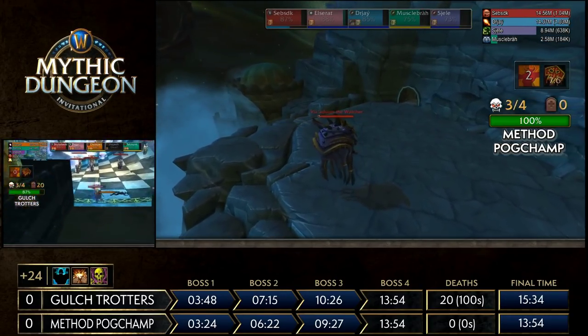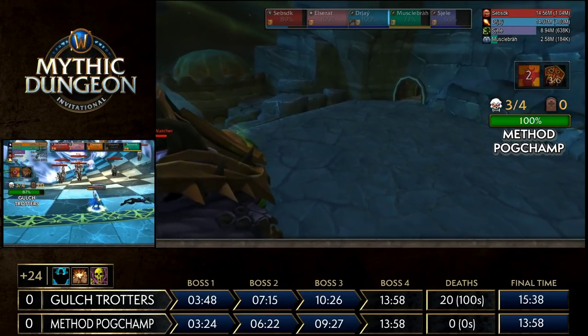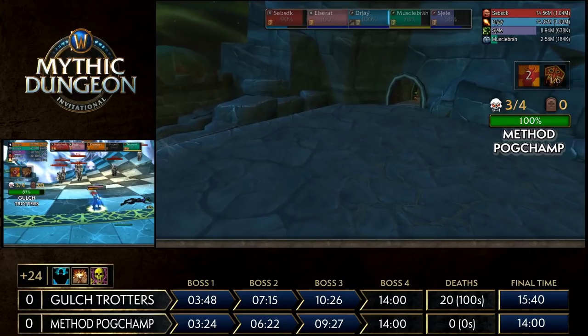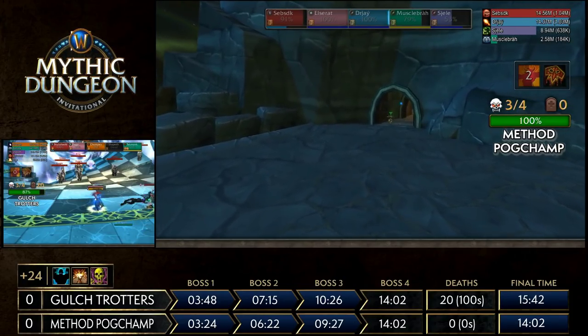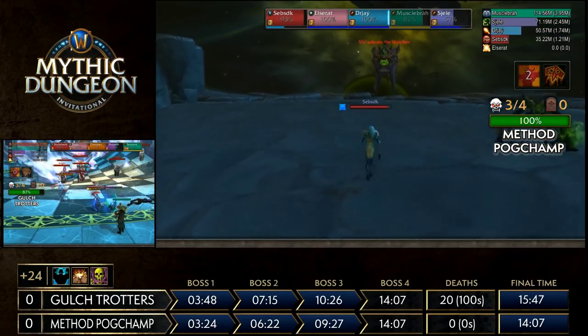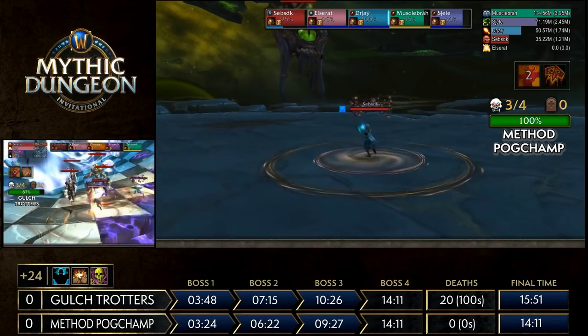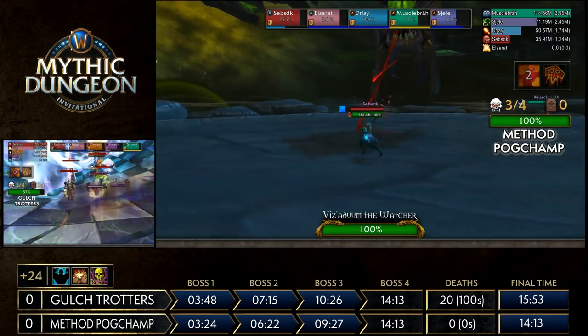Unfortunately another couple of deaths for Gall Strotters as they cross that bridge of doom — the orb casters and the Eredar melee deal significant damage. No full wipe, but more time lost. They'll need to res, which adds about 10 seconds on the timer.